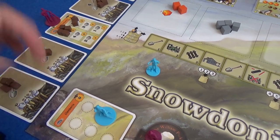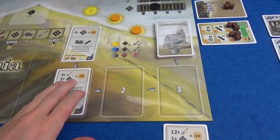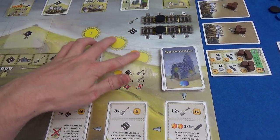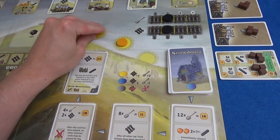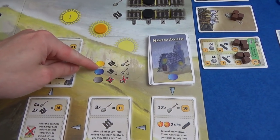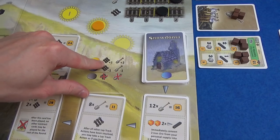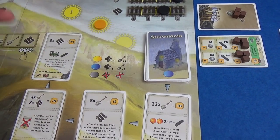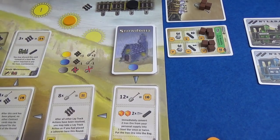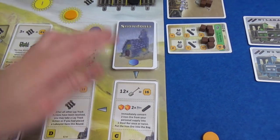We restock the contract cards: if there's one in the first position it slides to the discard pile, everything else slides along, and we get two new ones. Next we check the weather — it slides along based on cards drawn at the game's start, so it's different every time. Next round will be very sunny, meaning we can get more work done: the track laying rate goes up by one, and the excavation rate goes up by two. Then we set the weather for two rounds' time based on the top visible contract card — it's going to rain, so the high work rates won't last long.